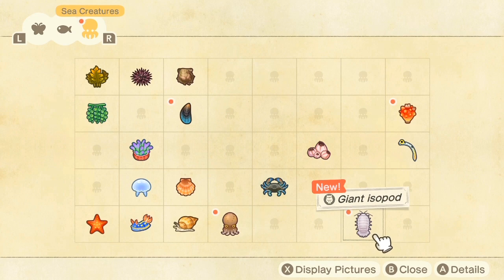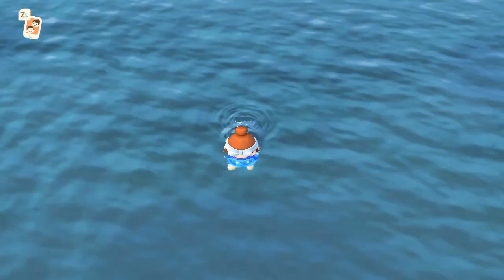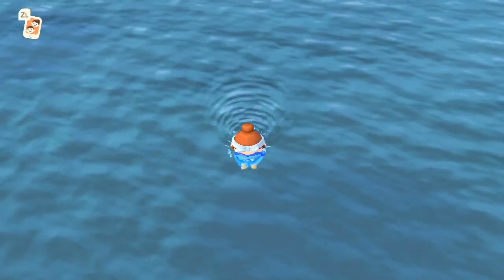Let's go ahead and open this little guy up on the Critterpedia. This is the giant isopod. You can only catch it in July, August, September, and October. And as you can see, it really only has two time frames, or two chunks during the day where you can't catch it.